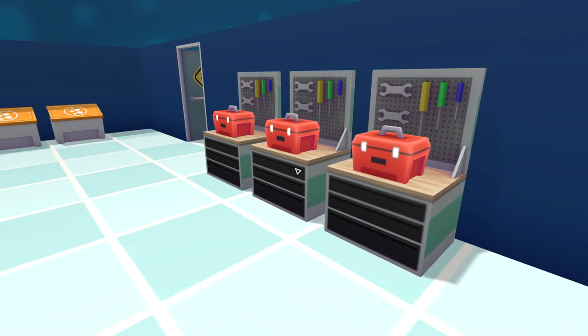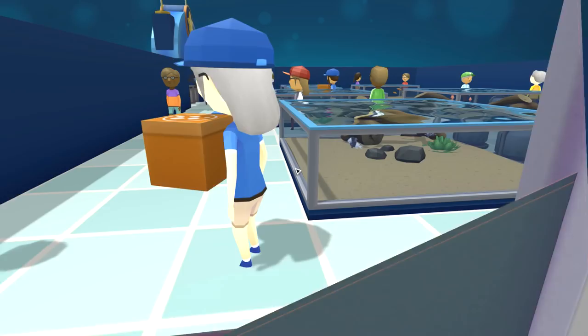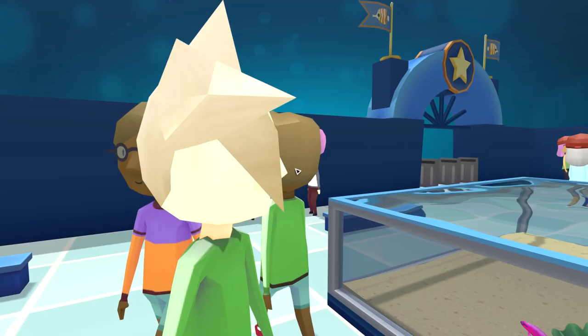Can I phase straight through this wall? Zoom - here's the employee lounge. It's just a bunch of food and some toolboxes and nothing else. I should probably make more orange ones.